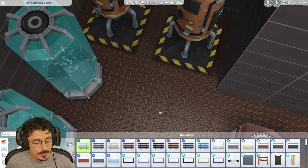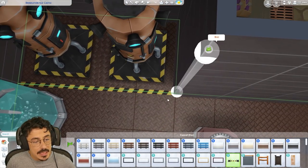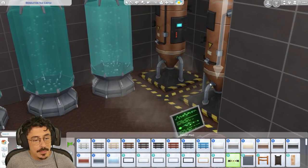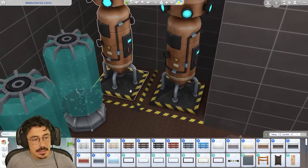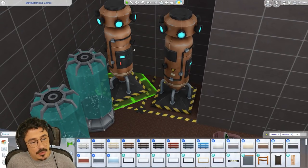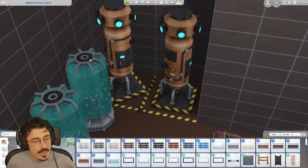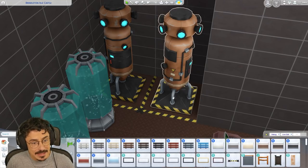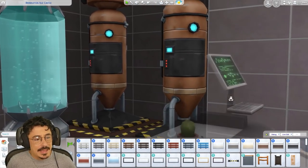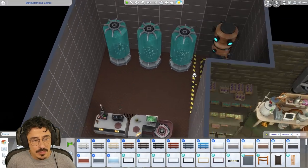We're going to put some hazard tape down here just by the filtration system, so they know not to go anywhere near it because there is the risk of a fire hazard. I'll wrap it all around like that. Beautiful. Maybe I should have put the control panel like this way — oh, we can't really. But we can go there. I hate rotating things. Those control panels are kind of facing outwards. We can do all of his shenanigans there.